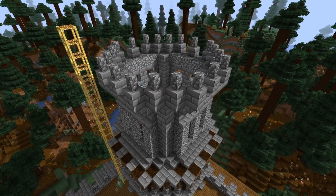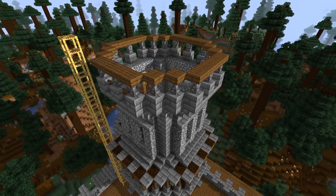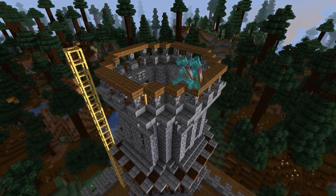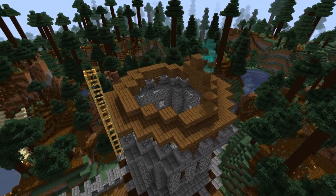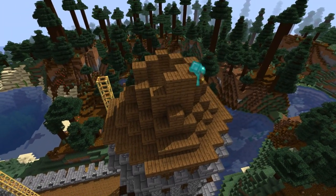Then on top of the pillars I added supports for the roof, which would pretty much just be a bigger version of the pointed wooden roof we used before. These roofs I left a bit simpler though, since they are so high up it's kind of hard to see any super small details anyways. I added some extra spires and a large flagpole on either side, which will eventually hold the other two castle flags.